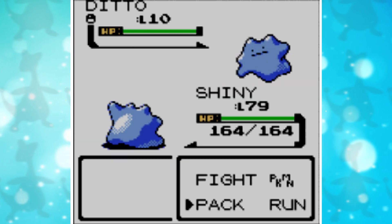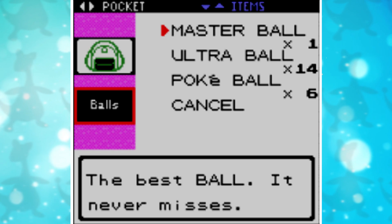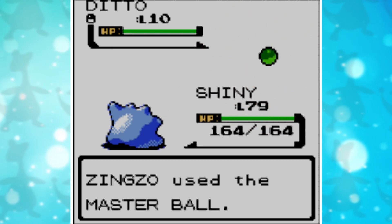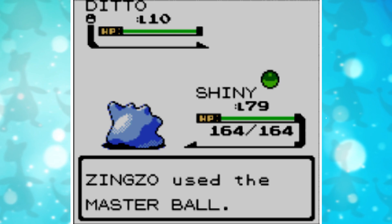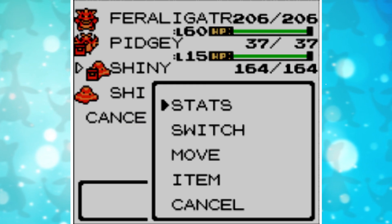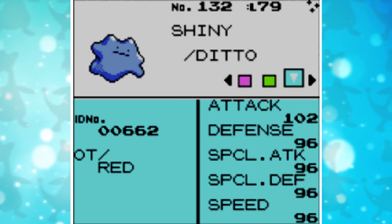You now have a Blue Ditto! Okay, that's great! Now, all you need to do is to capture it! Unfortunately, as you can see, I had to use the Master Ball because this Ditto took all of my balls! Okay, great! So, now you have a second Shiny Ditto! Just to show you guys, here you can see my Pokemon Red Shiny Ditto and the one we just caught!